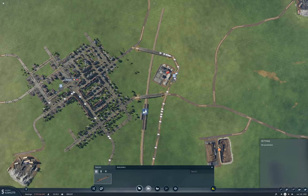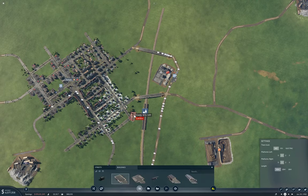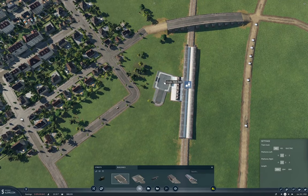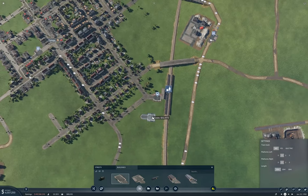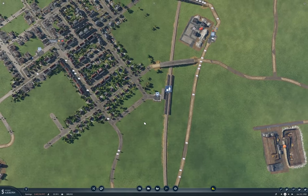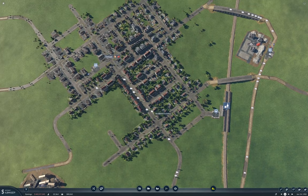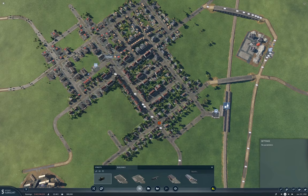Now I need to connect it up to the rest of the town, and that is going to require one of these. I'll put it like that. So what am I going to do here? I think I need to come across here and across here. How does that coverage work?